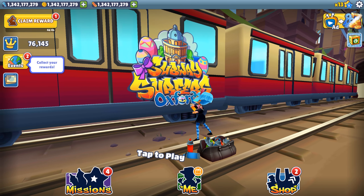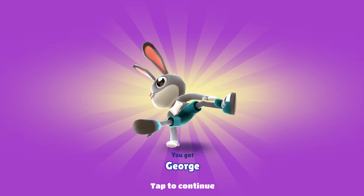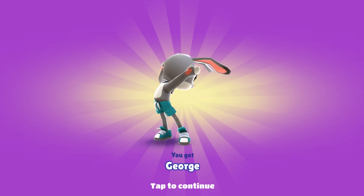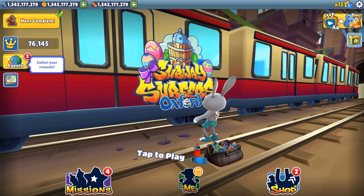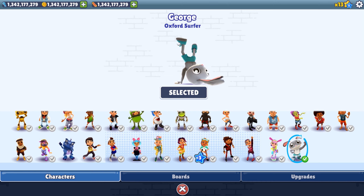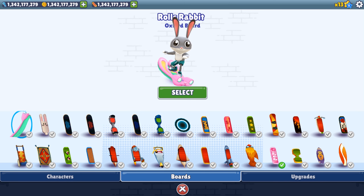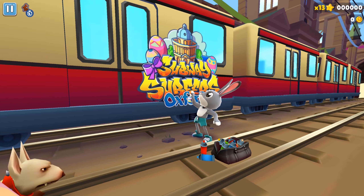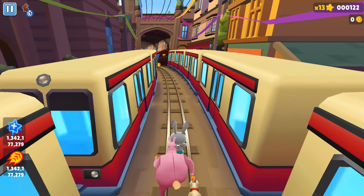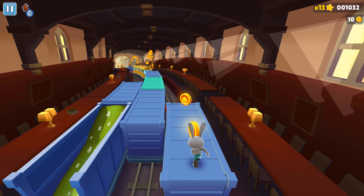Hello and welcome back to All Kind Games. Today we are going to play Subway Surfers, and we unlocked George, the new character with a bunny outfit. We will play with him in Subway Surfers World Tour Oxford. The surfer is ready and let's choose a board — the new one called the Rolls Rabbit — this is the Oxford character and Oxford special board, so we are ready. Let's go! This is version 2.32 Subway Surfers World Tour Oxford.